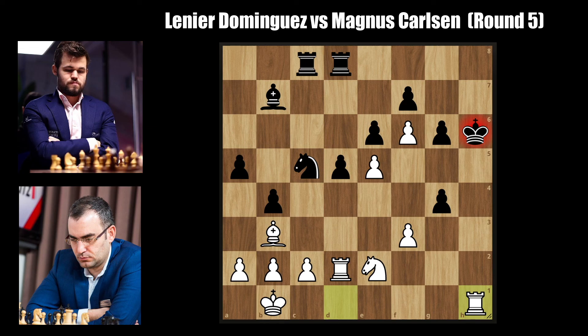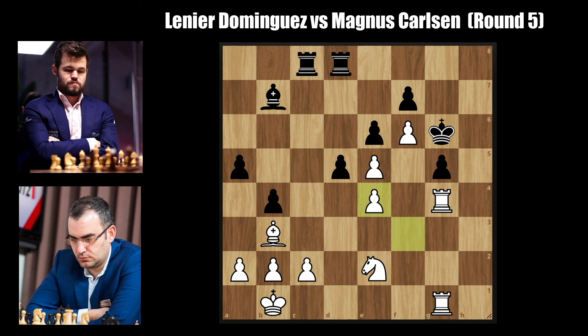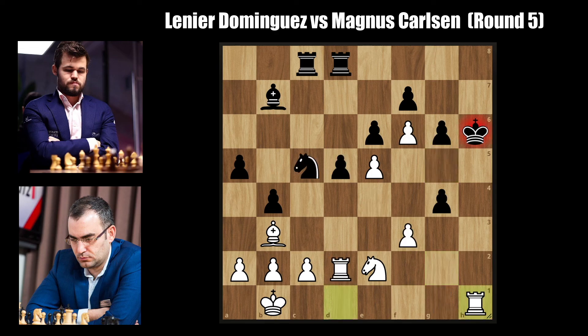Instead of rook to h1 check, what should have happened was rook to d4, after which g5 is forced, rook takes on g4, king has to come to g6, rook d to g1, knight to e4, f takes e4, d takes e4, and after the rook captures on g5, king to h6 and the rook returns to g2 — it would be mate in the next move and Magnus would have lost this game. Instead after rook to h1 check, Magnus goes for king to g5, and from here the next few moves Magnus plays like the engine he is known for.